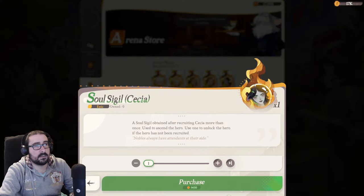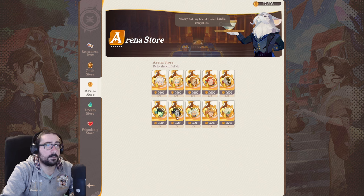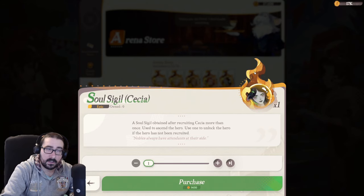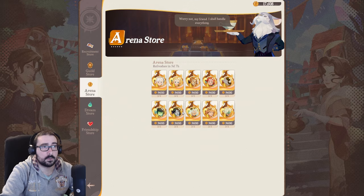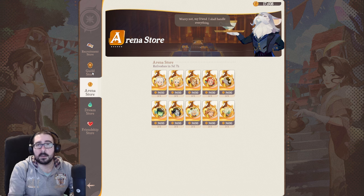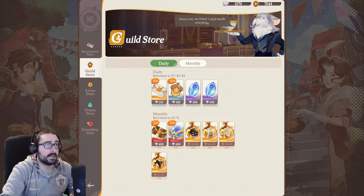You should buy them before they go away. For example, if you want Cessia, pick up these before they reset — it should be fairly easy to buy. If you don't have the character and you buy a Soul Sigil, it will unlock the character for you. So you don't have to have the character to buy the Sigils. This is a way to target-unlock a special S-character without pulling on the main banner.